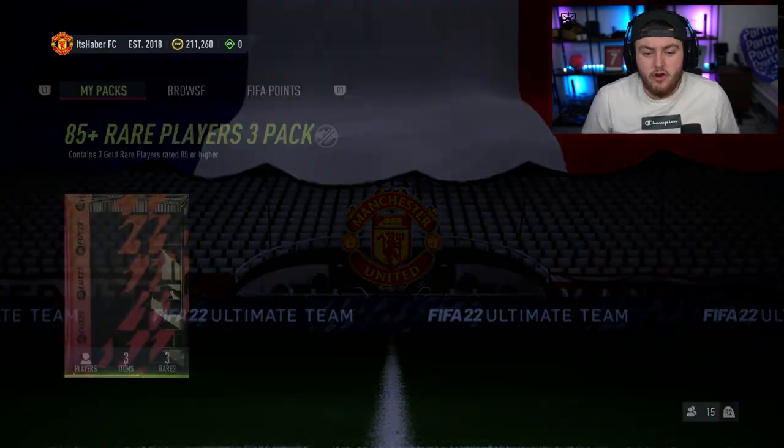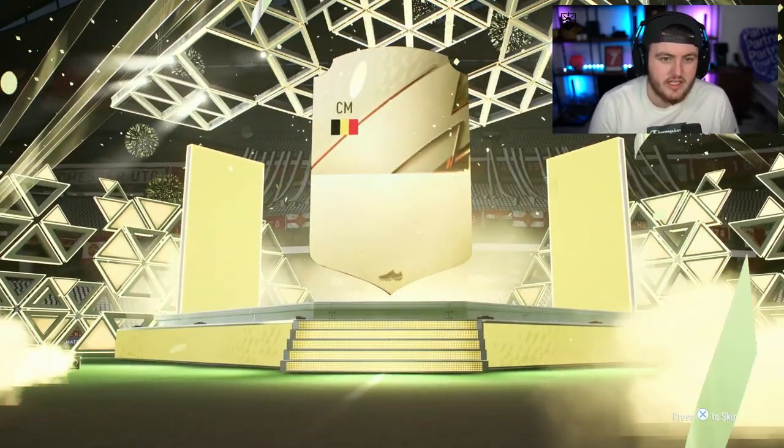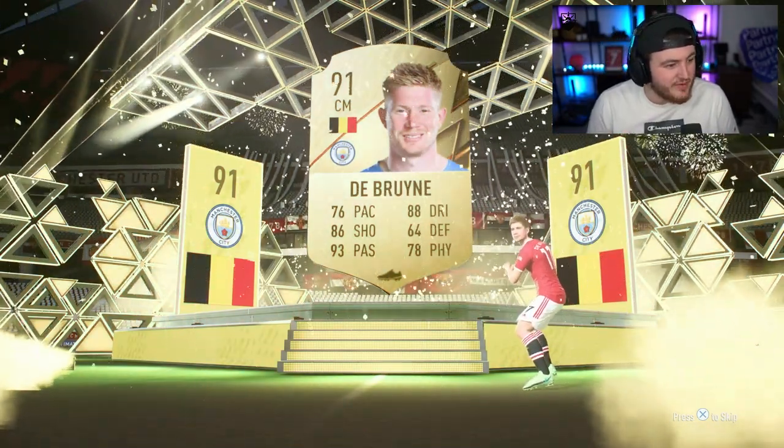Second 85 plus pack now. For only an 84 rated squad with the Team of the Week, that's a big W. Can we get a Foot Fantasy? We cannot. It's an 88 plus again — Belgian centre mid. 91 De Bruyne! So I'm not getting Foot Fantasies, but we're getting some serious fodder right now.